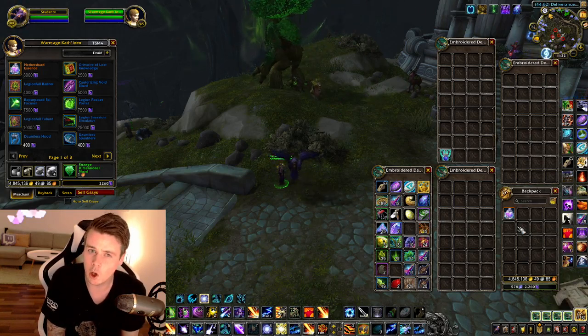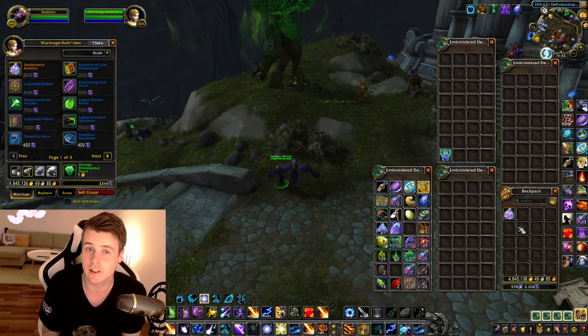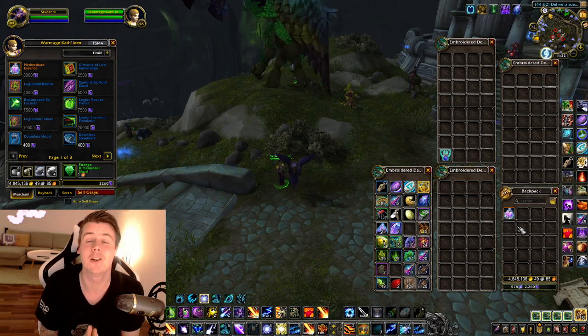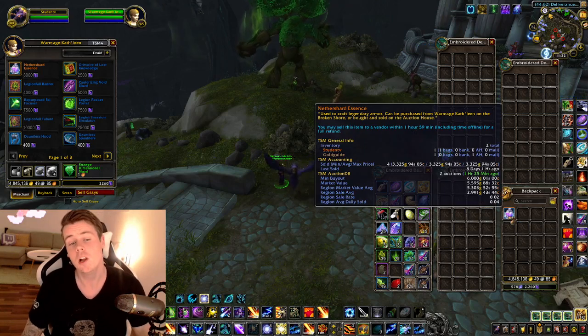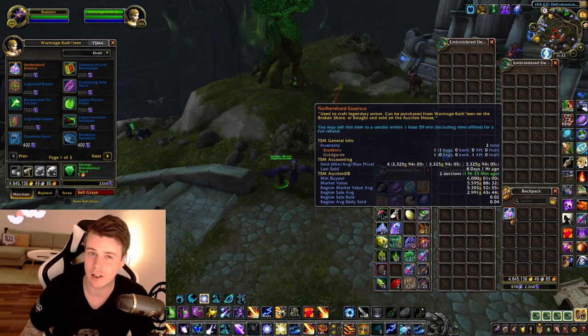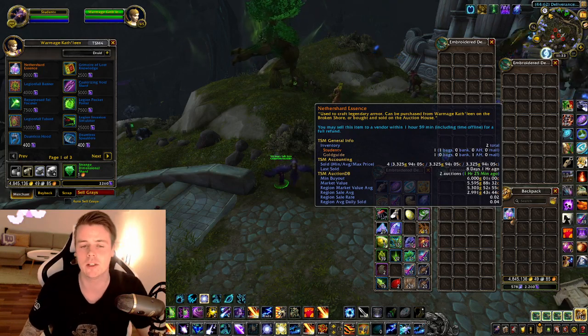Yes, the Legion legendaries no longer work — people just want to buy them for collecting. And if you've seen the prices on them lately, there's a lot of gold on most realms. They make a lot of gold crafting the BOE Legion legendaries. This is one of the materials. All the big boy crafters don't have time to farm Nether Shards and buy the Nether Shard Essence — they just want to buy all the mats on the Auction House and craft it into something that will yield a profit.